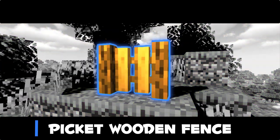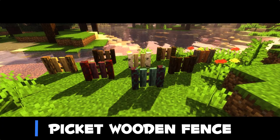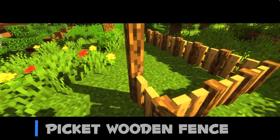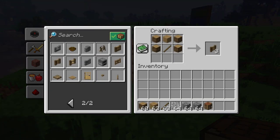First up we have the picket wooden fence. This fence has every log variation. These picket fences look very good for your houses. They are made to look very decorative and a bit better than the classic vanilla ones. It can be crafted in vanilla too — this is the recipe for it.